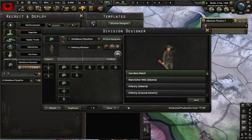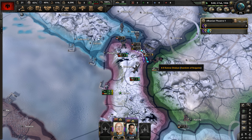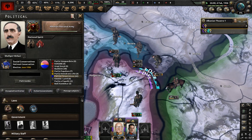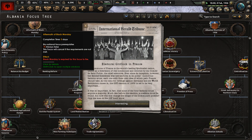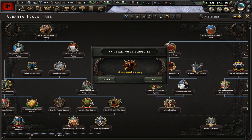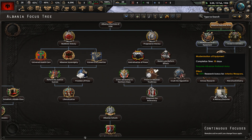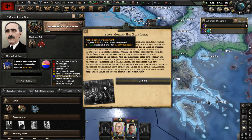Afghanistan declared war on the Dominion of Delhi — the Fourth Anglo-Afghan War has started. The Great Berlin Stock Market Crash happened — that's Black Monday, and it's bad for us because we have a focus tree path dedicated to dealing with it. There's also electoral gridlock in France, and Poland declares a Republic.